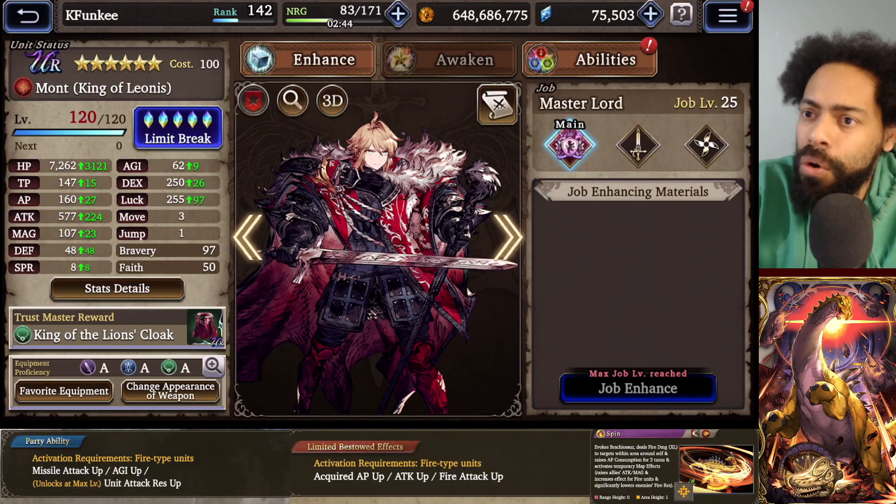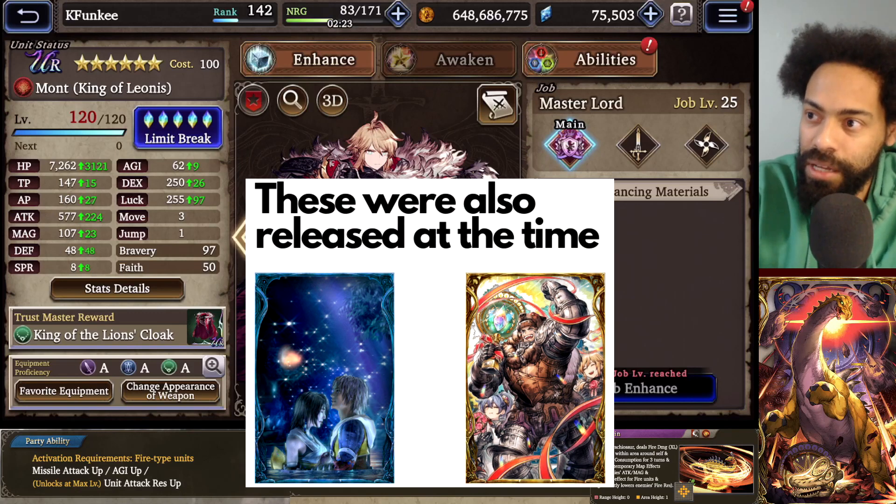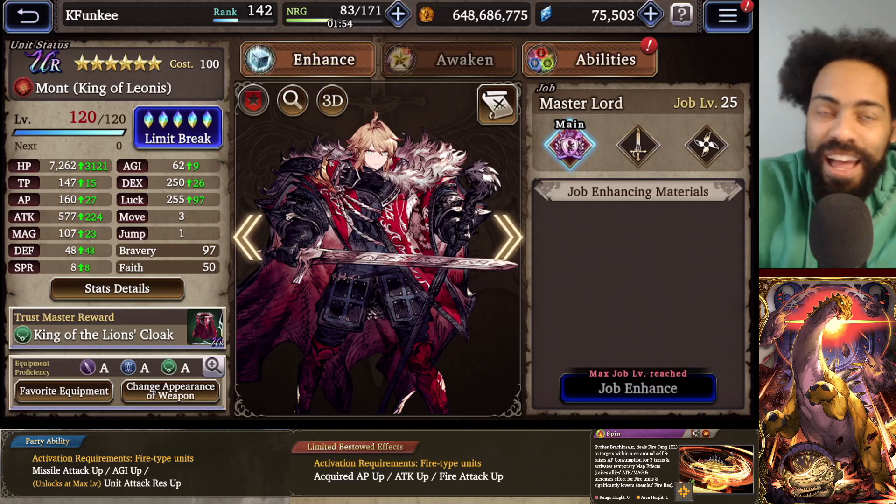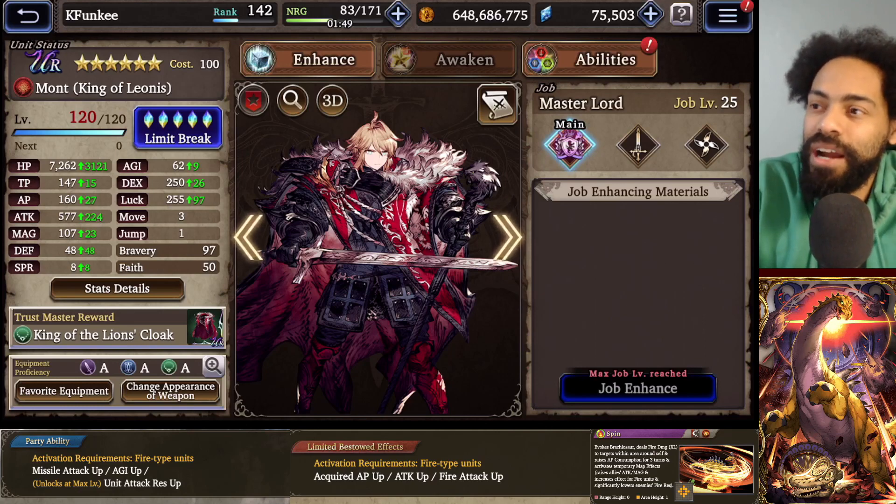One other thing about fire is King Mon. When King Mon came out there was actually a lot of water support, and it was when we first started getting EX units. One of the EX units out at the time was Titus - everybody got a free Titus. I remember doing arena back in those days and all I would run into was Titus teams. That was also when Winter Victoria and Krace came out - so there was a lot of water teams. That was also when we started getting those elemental party buffs - like plus whatever HP and attack for water elemental teams.